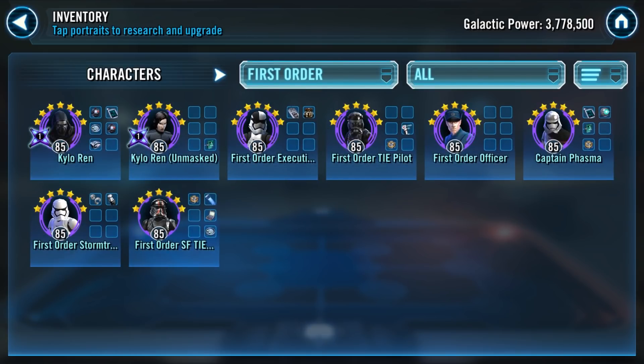With First Order, the top five look just fine. You could develop First Order Stormtrooper but I'm not suggesting it. You've got the right zetas and characters to Gear 11, so excellent on First Order. First Order would be a great standardized defense team, but you can also use them on offense against scoundrel teams, some of the newer Old Republic teams, or in a mirror match against another First Order squad.